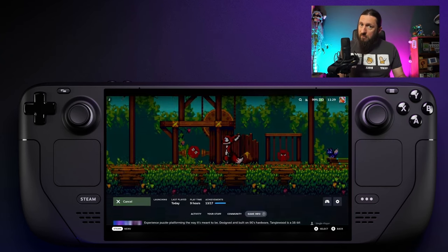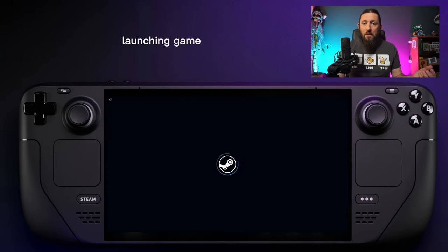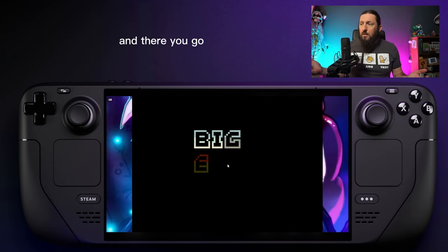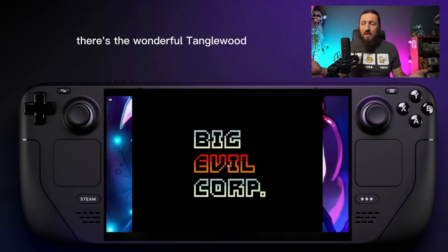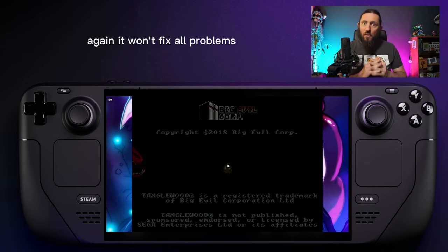We're going to click the Play button and it's going to work straight away. Launching game — there's your Steam icon, and there you go, there's the wonderful Tanglewood. Hopefully that fixes your problem. It won't fix all problems, but it fixes this specific one.